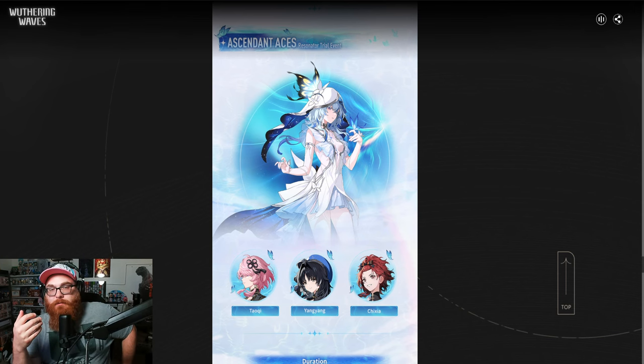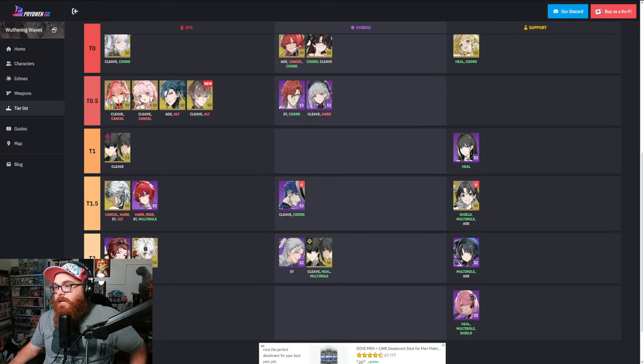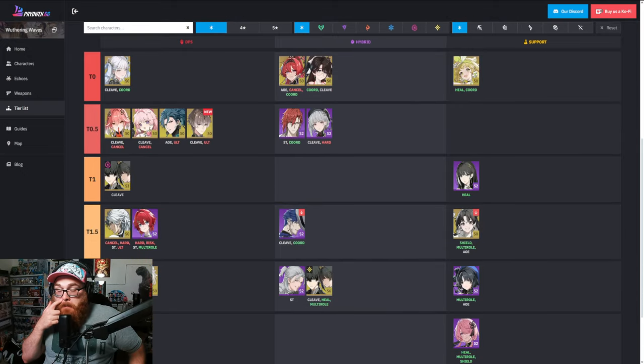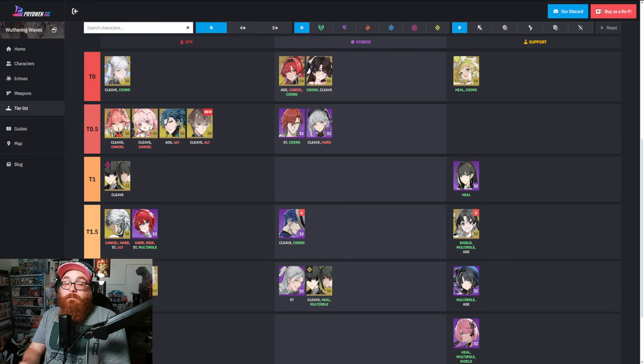Chissia is a damage dealer. If we're looking at Pride Wind, they classify her as DPS. There is a better four star DPS in Donjon. I've already said this before with Donjon that she is the best four star DPS. So if you haven't pulled Donjon yet, then yes, use Chissia. The funny thing is, and I actually agree with the tier list on this, Chissia is better than Ling Yang.